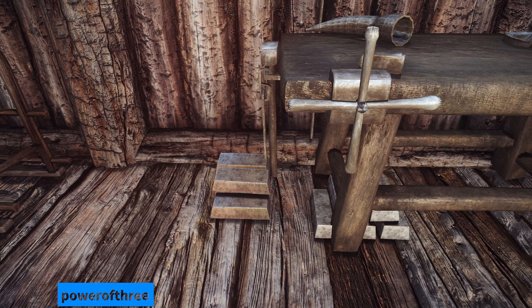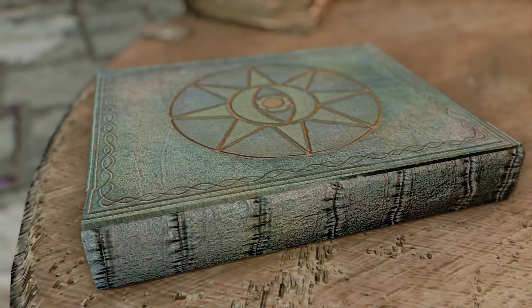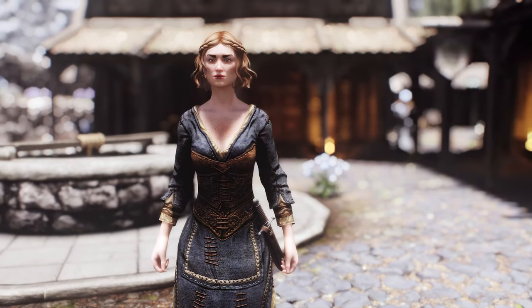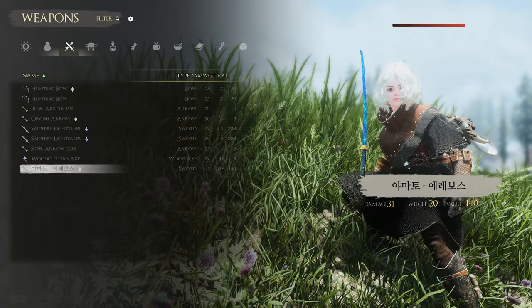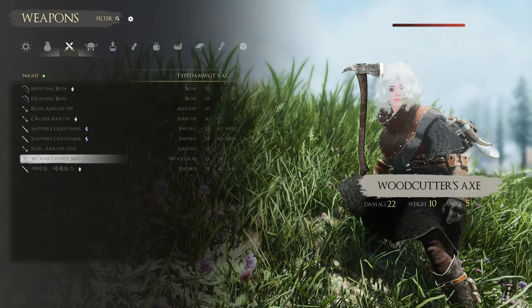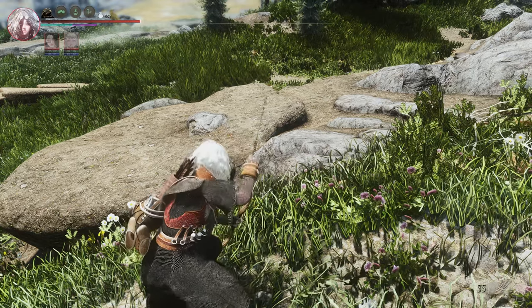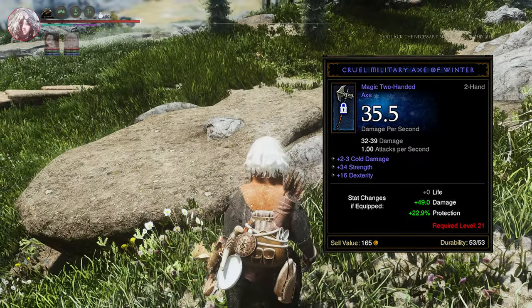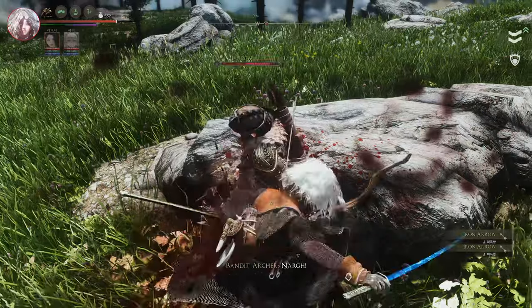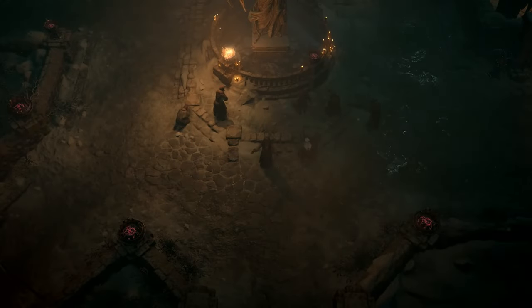Next up is Item Equip Restrictor. This mod is a SKSE-based framework that allows you to restrict item equip or spellcast using keywords. For example, you can differentiate equipment by gender, use weapons based on skill, or set other conditions. As shown in the video, if your character does not meet the requirements, you will see a message saying 'you lack the necessary skill to equip this item.' I was a bit disappointed that this mod doesn't have a feature to add phrases like 'require level 15' to the item description. Although restricting item use by conditions might make the game more difficult, it would give an RPG-like feeling if you apply level restrictions to items like in Diablo.